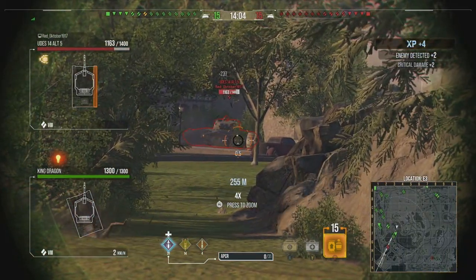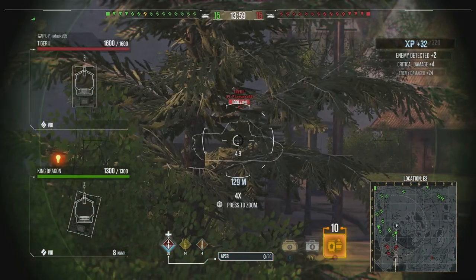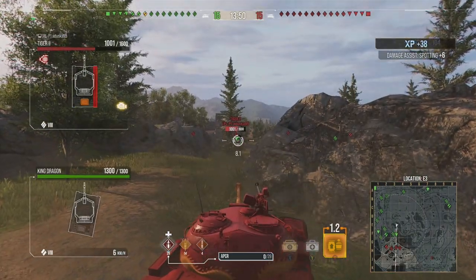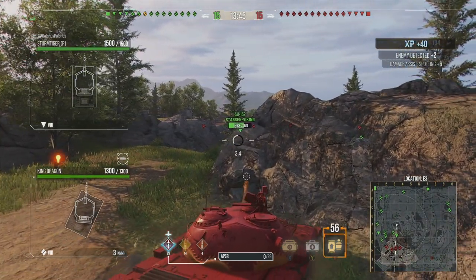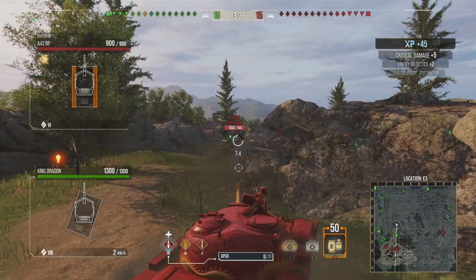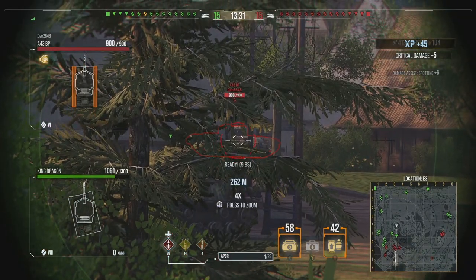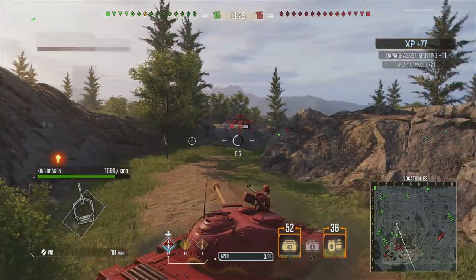A UDIS 14/15 has made the mistake of coming out into position early in the game. I'm taking this position to determine what the enemy team are hoping to do, which gives me the opportunity to relocate. We make a mistake by shooting the tracks of the Black Prince — the T43 should have aimed a little higher to hit the side armor. Now we aim higher and pen.